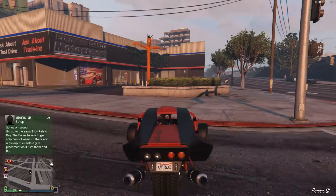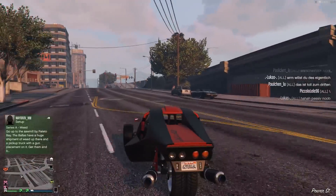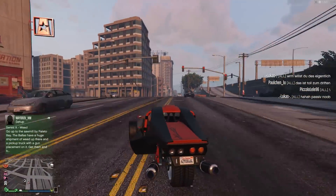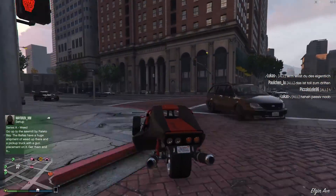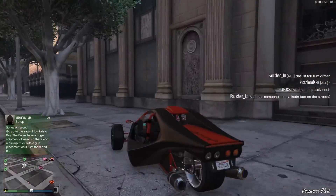Before moving on to number two, I must give an honourable mention to the BF Raptor, which is another three-wheel vehicle but in the opposite configuration, allowing you to pull off some mad stunts.